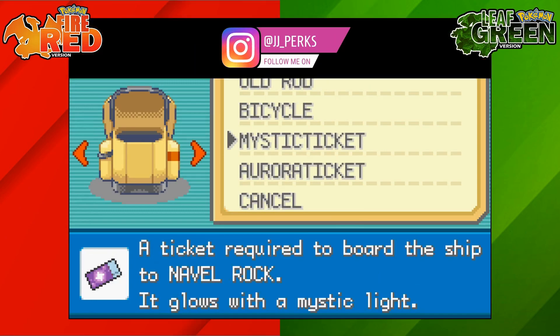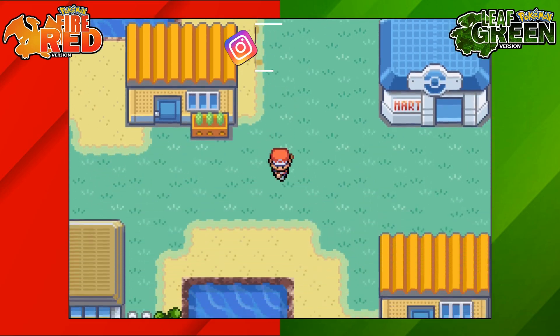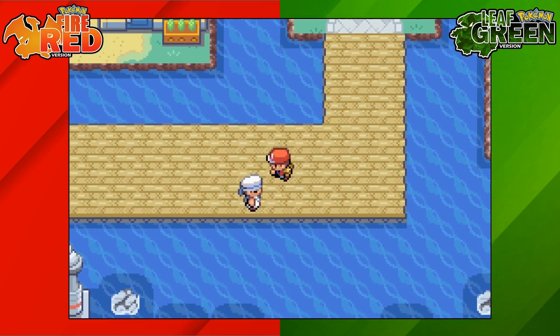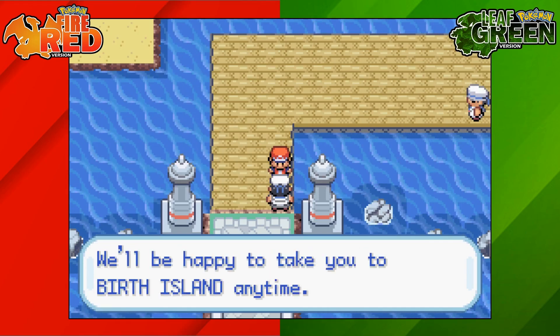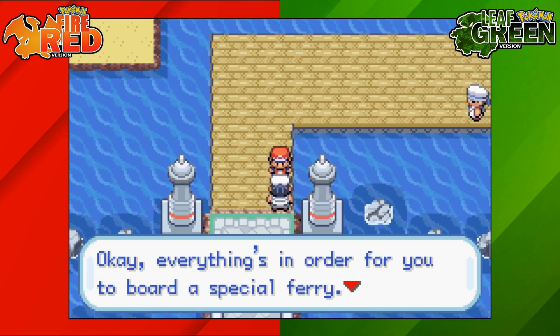Once you've got that, head to Vermillion City and then head down to where the SS Anne is and speak to the sailor. He's going to see the Mystic Ticket, say it's rare, and that he'll be happy to take us there. He'll give us the options of where we want to go and we're going to select Navel Rock.